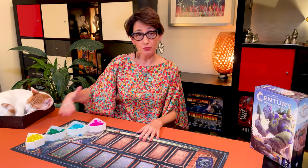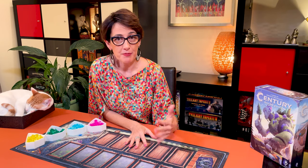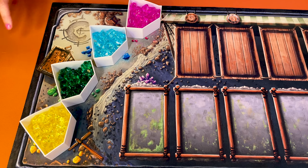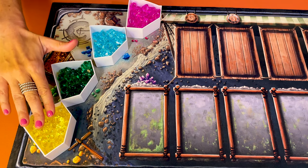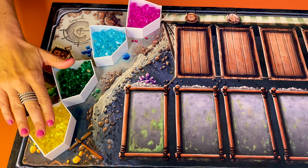Let's set up the game by placing the four crystal boxes on the side for easy access. I've bought this player map from the publisher because it's lovely and it adds to the theme of the game, but the game works just fine without it. Align the crystals in this order: yellow, green, blue, and pink, as they get progressively more valuable, with yellow being the cheapest.